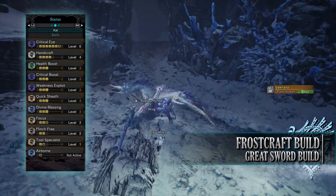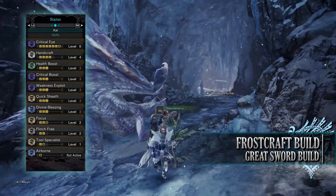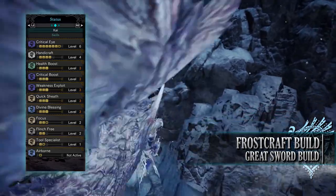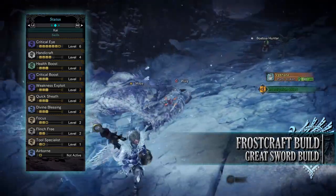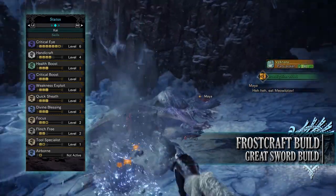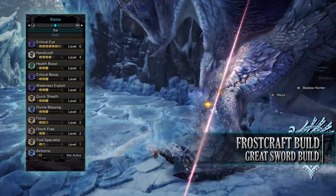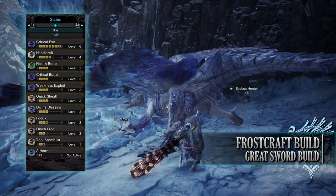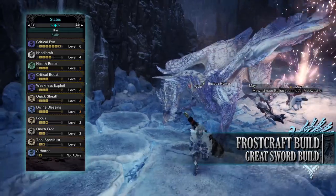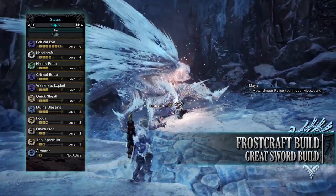As for the skills, you'll have Critical Eye level 6 (potentially level 7 when wearing Mantles), Handicraft level 4 — you do need Handicraft to get the Ryme Greatsword to White Sharpness — Health Boost level 3, and Critical Boost level 3. Critical Boost is a decent skill for high affinity builds: every time you crit a monster you deal increased damage, but this only applies to the raw portion of an attack. You'll also have Weakness Exploit level 3, Quick Sheathe level 3 (allowing us to sheathe the Greatsword more quickly), Divine Blessing level 3, Focus level 2 (potentially level 3), Flinch Free level 2 preventing minor knockbacks, Tool Specialist level 1 (potentially level 2 when wearing Mantles), and Airborne level 1 when wearing Mantles.